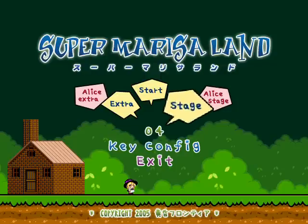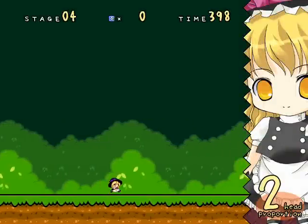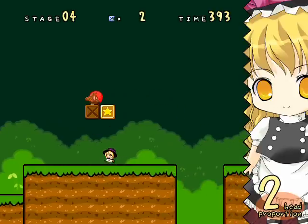Welcome back everyone, this is Kuga with an extra Super Marisa Land Let's Play. I'm going to demonstrate stage 4 with Marisa so you get to see those giant mushrooms there and how exactly those work. And I'm going to go flying all over the place and almost run into some white guys.